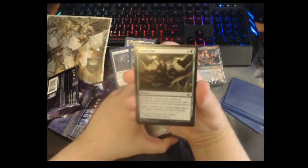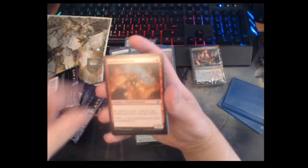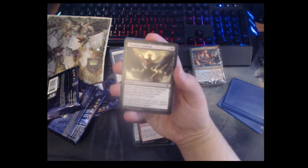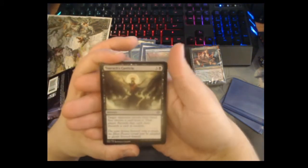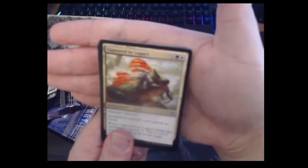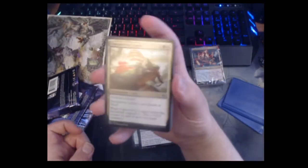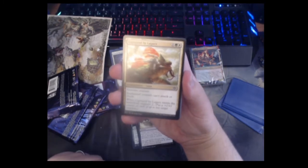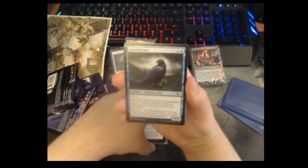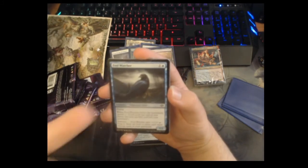Viashino Lashclaw again. Torax's Canticle — sorcery: opponent reveals their hand, you choose a card and they discard it, then they discard a card at random. I don't think it's that good — Stupor is almost the same effect, which I think is better. Captured by Lagacs — three mana, target creature can't attack or block, and at end of turn you get to support. I actually really like Captured by Lagacs. Foul Watcher — two mana one-two flyer, when it enters you surveil one, and it gets +1 power if there are four or more card types among cards in your graveyard. I think this is actually a sleeper Pauper card.